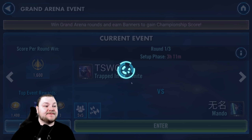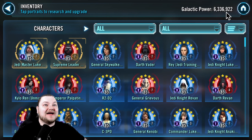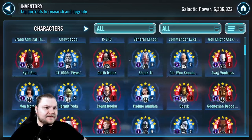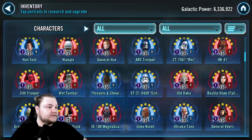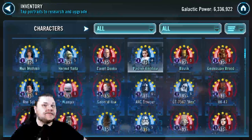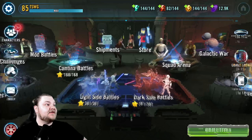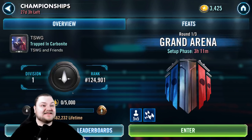Our opponent in this first match actually has us out GP'd by about four to five hundred thousand. He's got the same two GLs as we do and a very similar roster to us. He's at 6.3 million, we are at about 5.8, almost 5.9. So he's got us on GP — we can't tie, we gotta win.